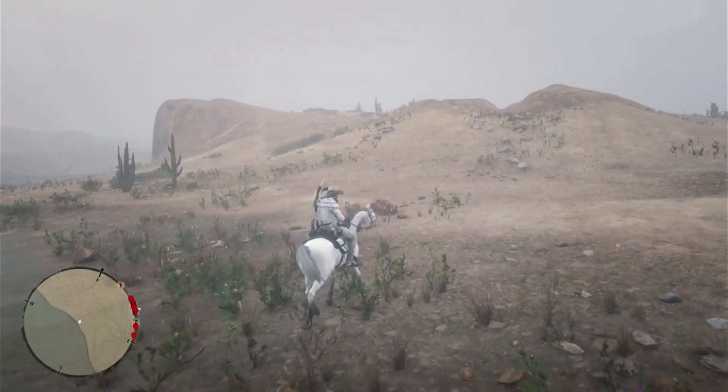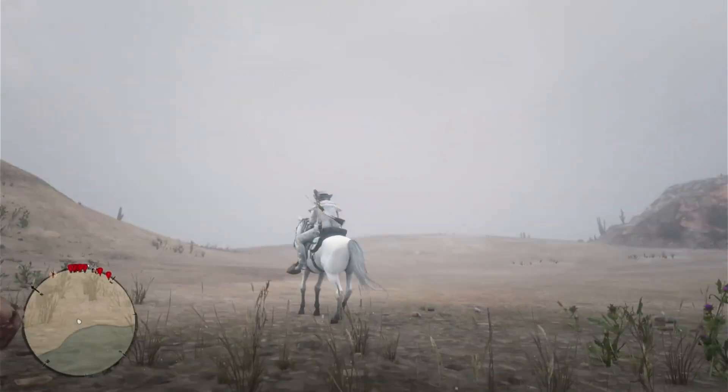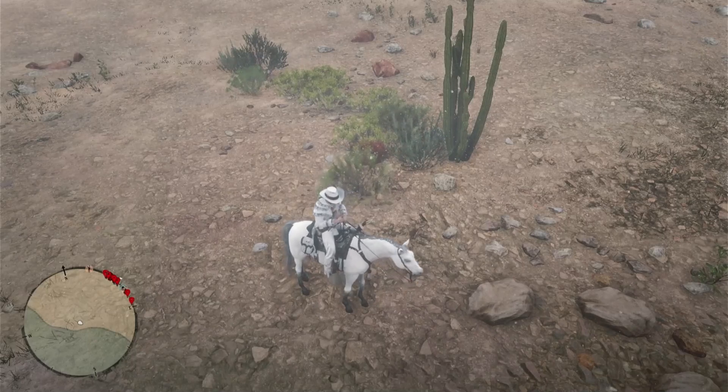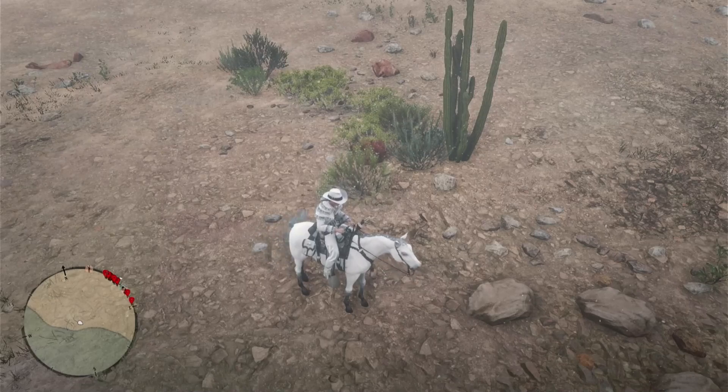And that's how you get your horse into Mexico. Now you have full range to ride around and check out anything you need to check. I hope you enjoyed this little tutorial on how to go to Mexico and take your horse with you. From White Hair Investigations, don't forget to like and subscribe. Have a great day.